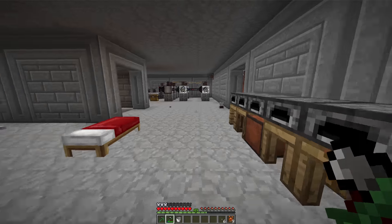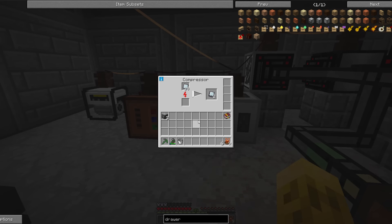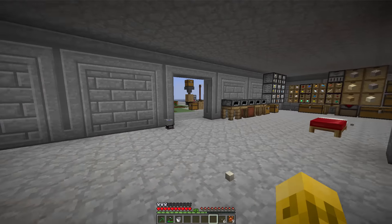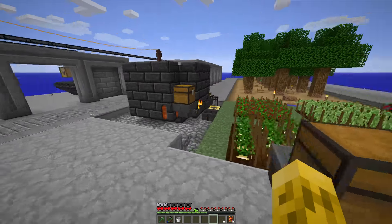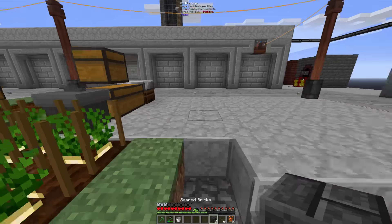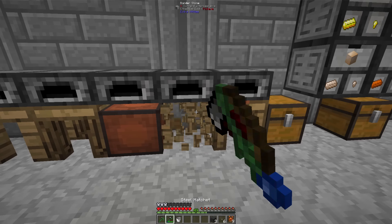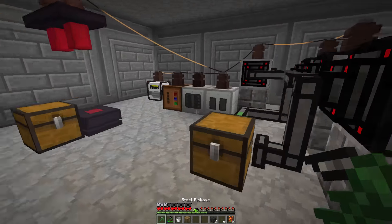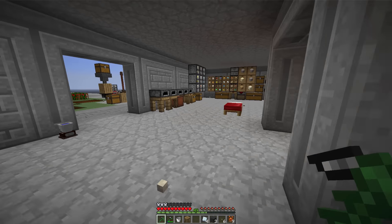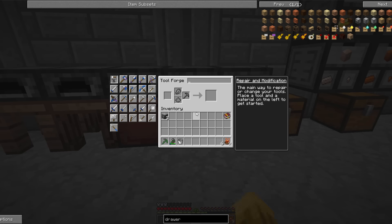Let's go see if our refined plate is done. Should be — yes it is. Need to compress it up. And need to go grab three bricks out of here. We'll also need our existing tool station. There we go — not cheap, but well worth it. Four of those are the legs, this is the tabletop, and this is the middle. There's our tool forge!